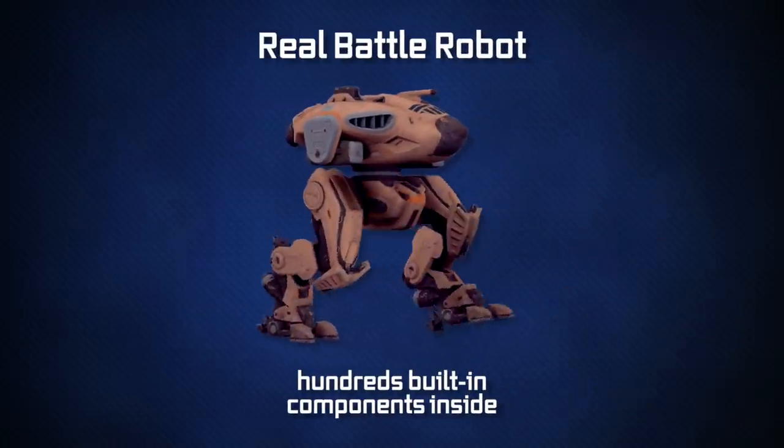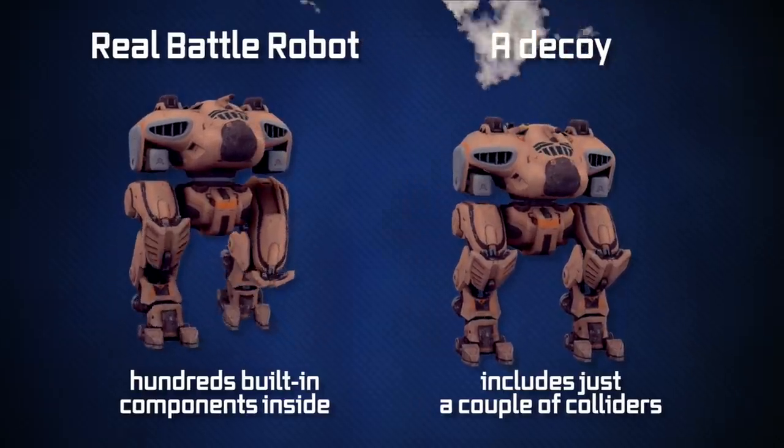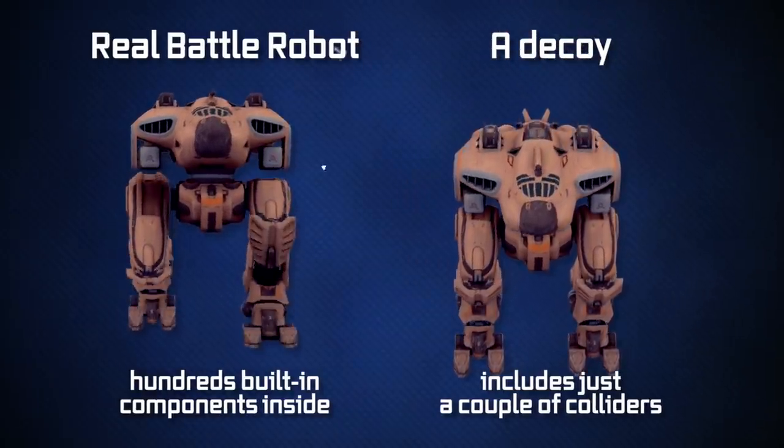Here is what happens when the robot goes down. A destroyed robot just disappears and immediately gets replaced with a decoy. It looks like a robot, but instead of hundreds of building components, a decoy just uses a couple of colliders, which allow it not to fall through the ground. Switching a destroyed robot for a simplified decoy saves lots of your device's resources.